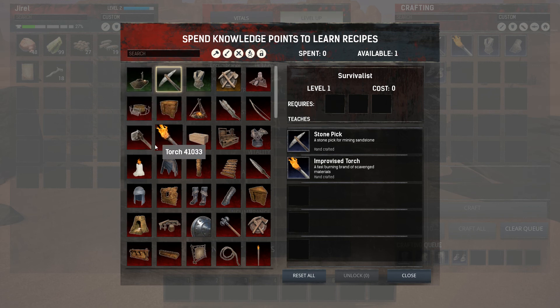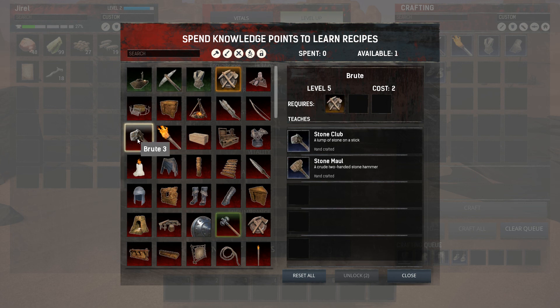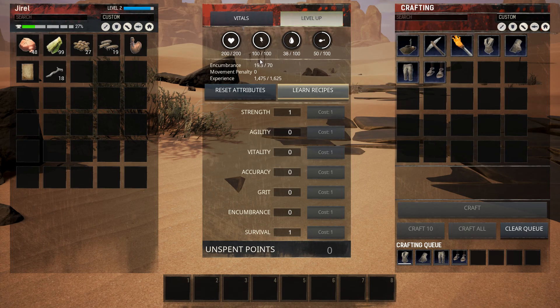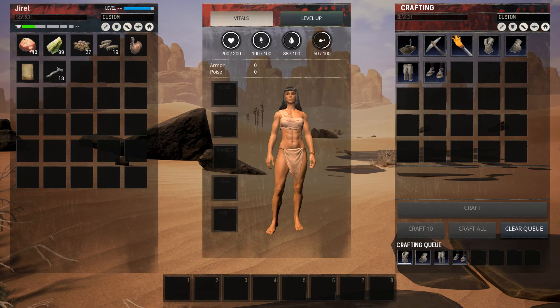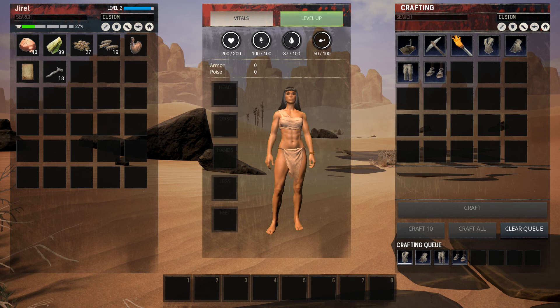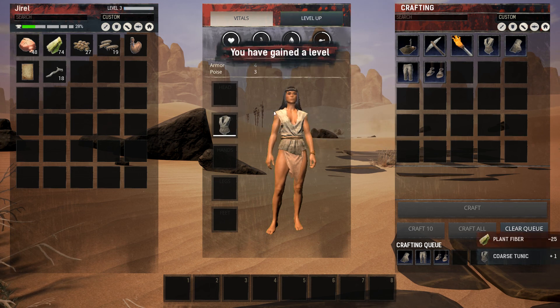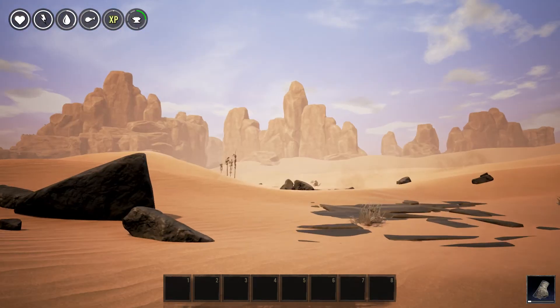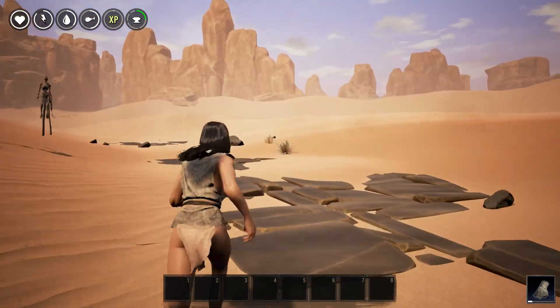We have more armor and weapon recipes to learn. Brute three - stone club, stone maul, stone sword. We can make a hatchet and a bed roll - bed roll I believe works like a bed in Minecraft so you can respawn there. We now should have more recipes. The shirt auto-equipped. We've levelled up again - let's take another survival point. I'm feeling very paranoid about the survival aspect of this game.